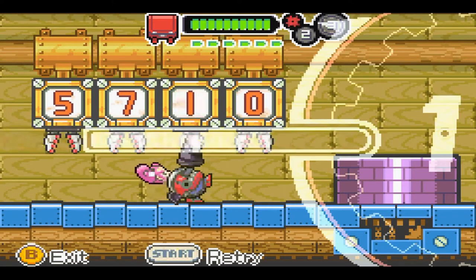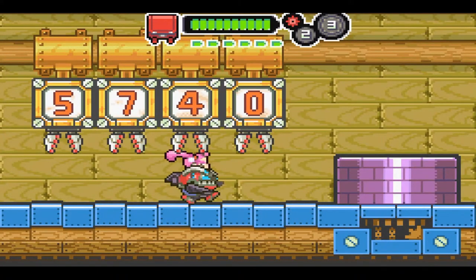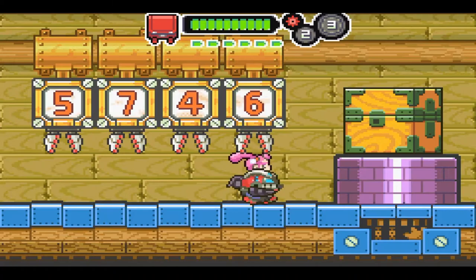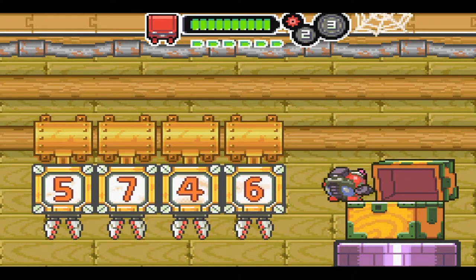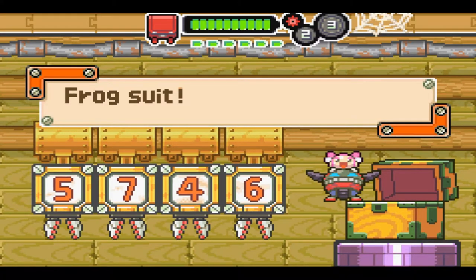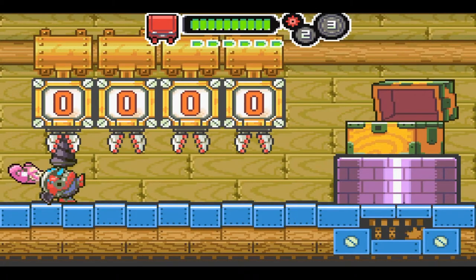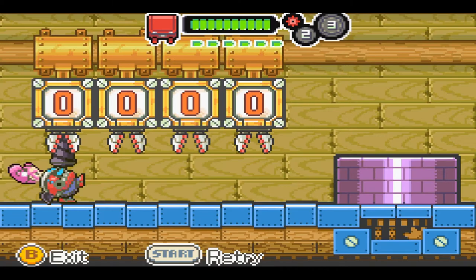Next one is Blue Overalls — this is level three. Thief Treads was two, School Clothes was three, Frog suit was one, and this next one is level three with code 5854.